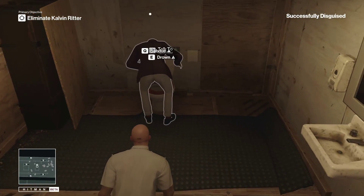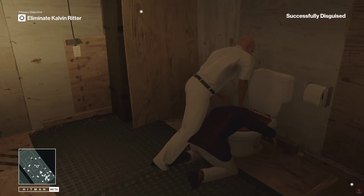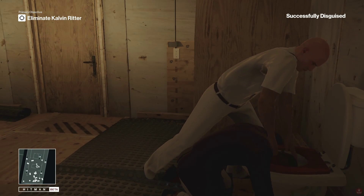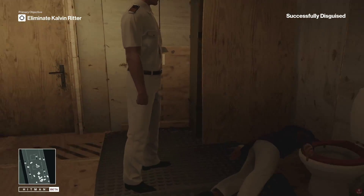Just for safety precautions, we'll come up behind him. We have the subdue/drown option — we're going to drown him. Hold his head under the water until the bubbles stop coming up and you should get the Ironic challenge for that. I already have it so it won't pop up for me, but it should pop up right about now.